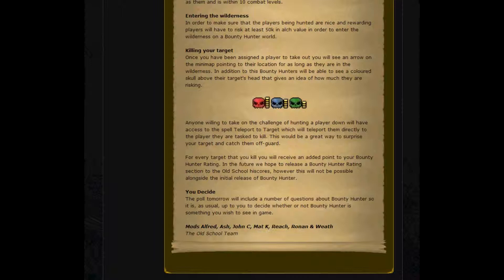Anyone willing to take on the challenge of hunting a player down will have access to the spell Teleport to Target, which will teleport them directly to the player they are tasked to kill. This would be a great way to surprise your target and catch them off guard.